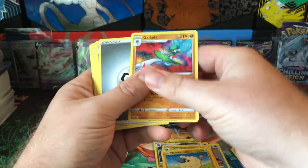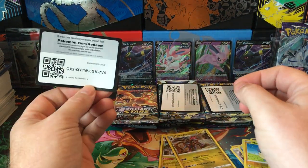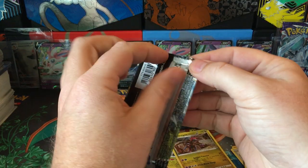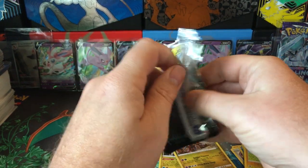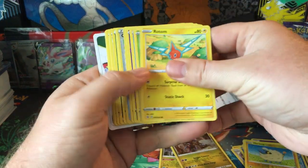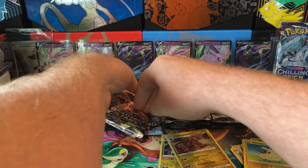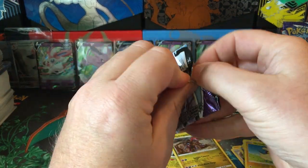Raichu and Gallade. Well, the Umbreon tin is usually the best, so let's see. That's a white Fusion Strike code — so nothing there. I hate how it reveals the codes like that. Let's go Chilling Rain this time, change up the order.